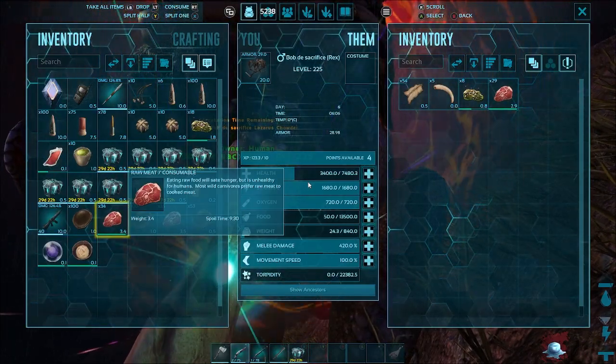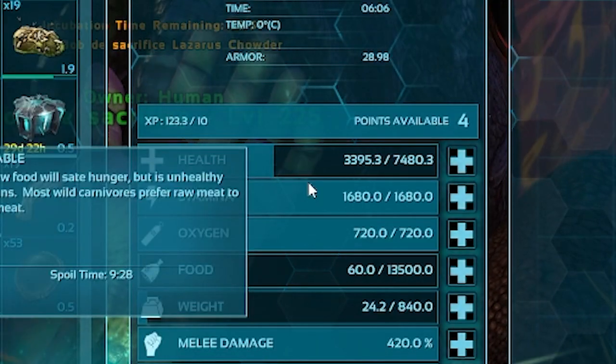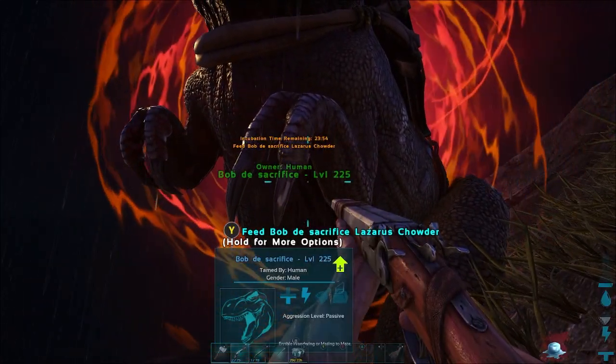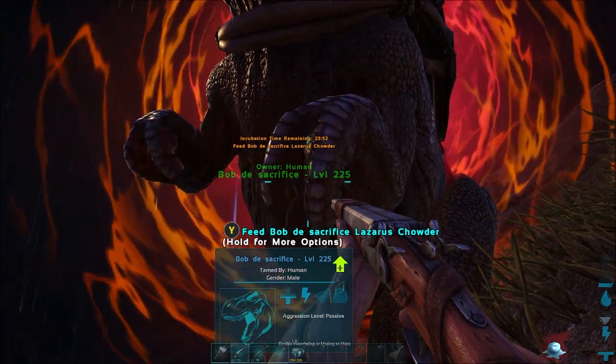Now as you can tell, even though he's not meeting his inventory, he's still losing health. So you could probably get away with a little bit of not feeding him what they're craving, but it's advised just to give it to him.